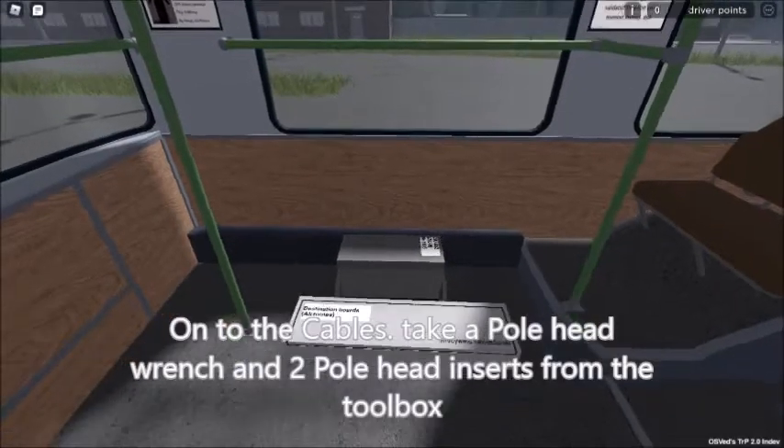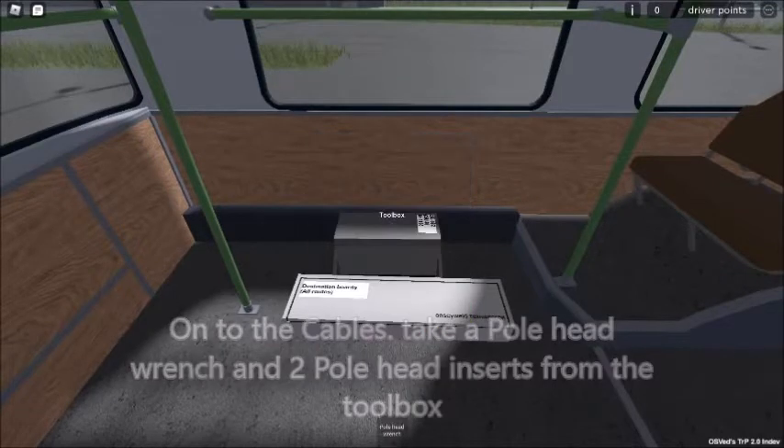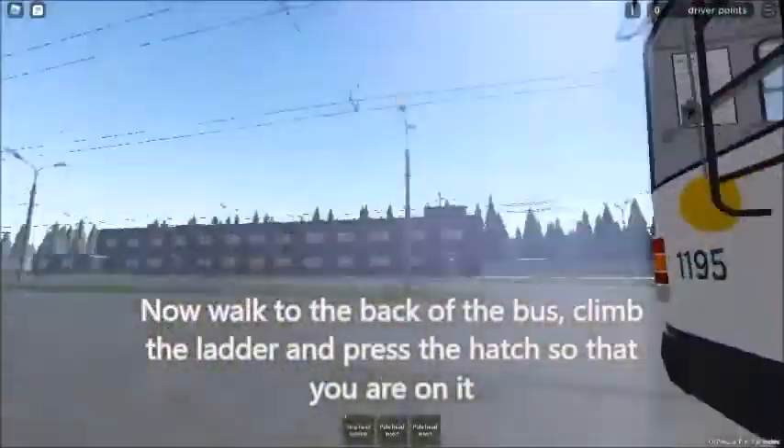Now go into the cables. Take a pole head wrench and two pole head inserts from the toolbox. Then walk to the back of the bus.